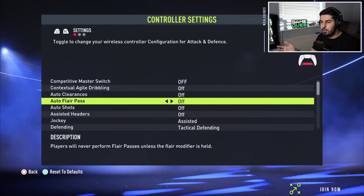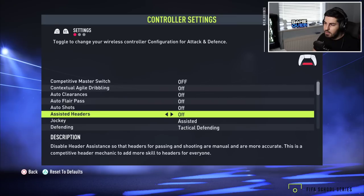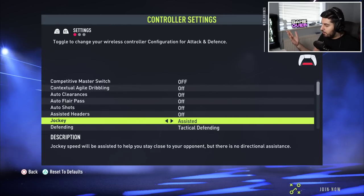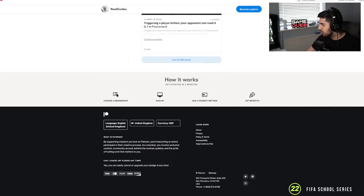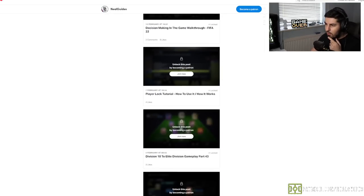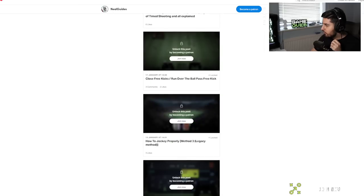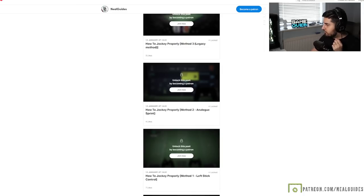Auto clearances, auto flare, and auto shots are pretty self-explanatory — the game will do them for you, like shooting in an open goal. Heading is the same thing. Now jockeying: assisted and manual — I've explained this and have a video on my Patreon series. I have a Division 10 to Elite Division series where I use the normal jockey. The main thing is the master switch glitch — there are three different jockeying methods and I've got four videos on the Patreon series.